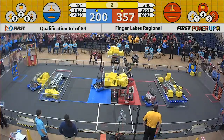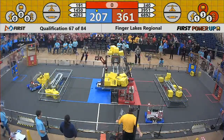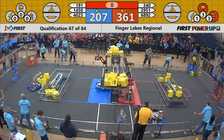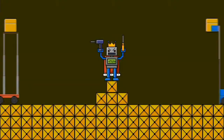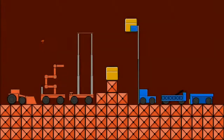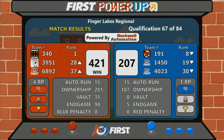3, 2, 1. Time runs out here in match number 67. Here come your official results for that last match — it will go to the red alliance. It's a score of 421 to 207. Despite the loss, blue alliance will take home one ranking point.